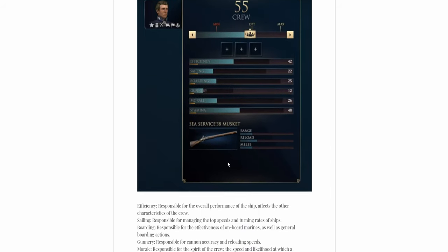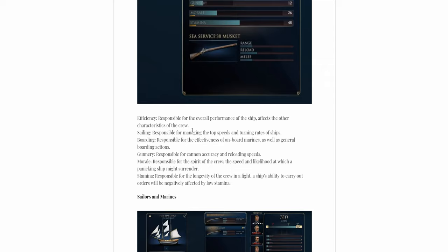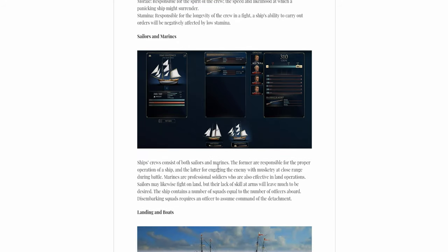Here's a better view. The officer stats are: efficiency (overall performance), sailing (that's sailing), boarding (that's boarding — onboard marines as well as general boarding actions), gunnery (cannon action and reloading speed), morale (is morale), and stamina (is stamina). It's straightforward.